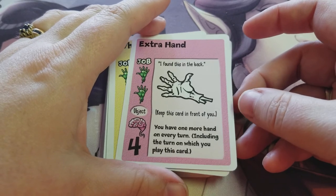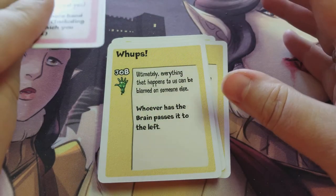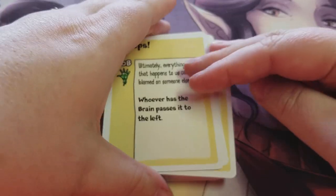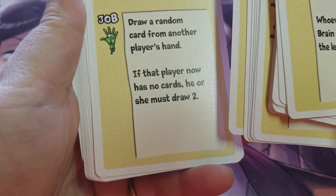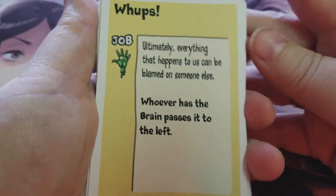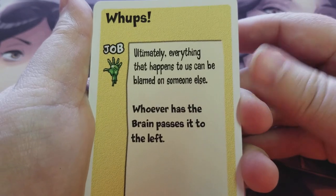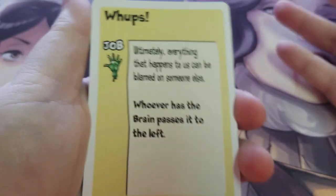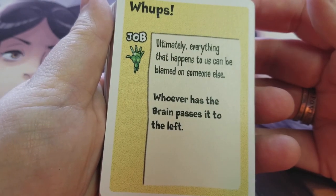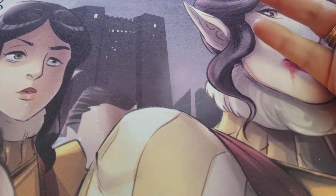When you play a job card, you follow the instructions. Some are good, some are bad, but they all do something, and some sound terrible but might be good later. For example, draw a card and shake nervously. If there is an impossible instruction — like moving all of the objects but there aren't any in play, or passing away a card when you have no other cards in your hand — you can't do it. The nice thing is, if it's something you can't do, you just ignore that card.